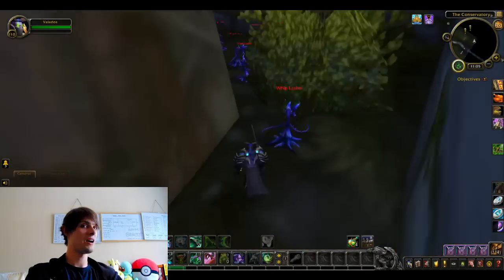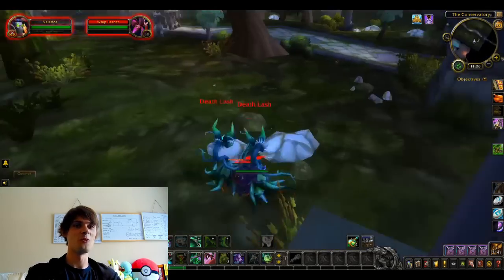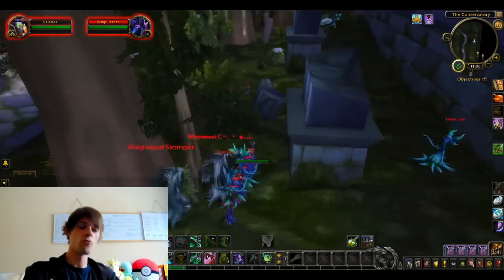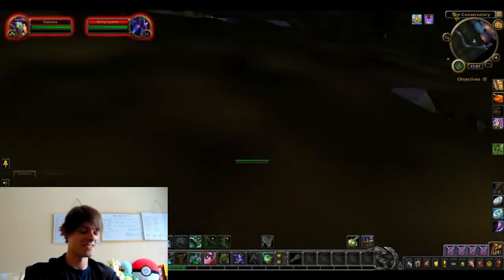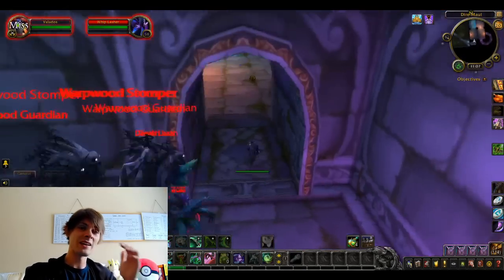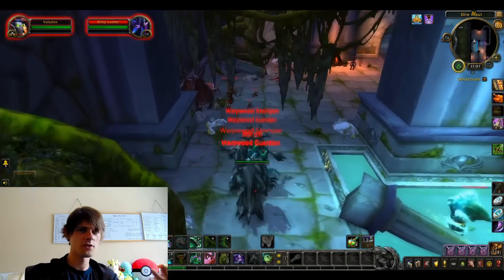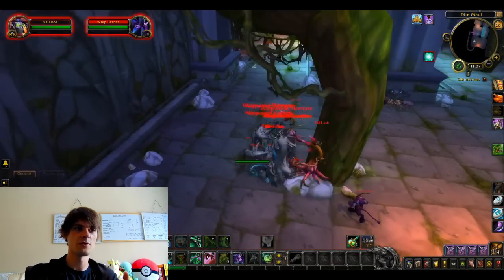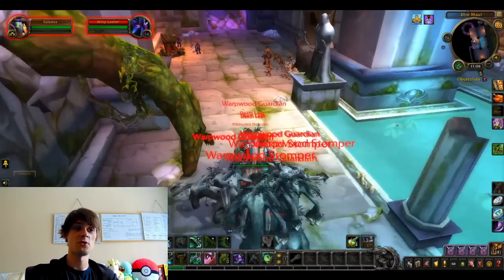Good morning guys and girls, welcome back to another video — today is Optimize Dire Maul. Dire Maul is a relatively easy instance to know. Preferably you want to have an alchemist on your side when doing this run, though you can do it without one by just sending the mats over to an alchemist.